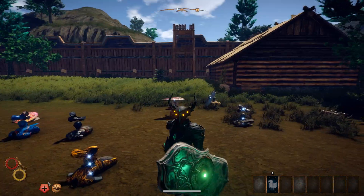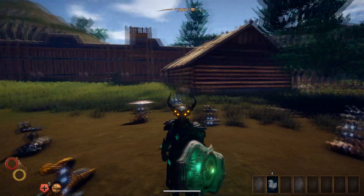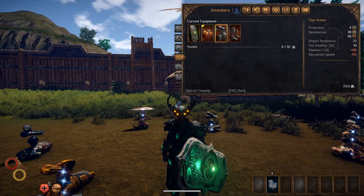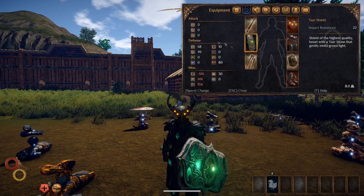Here is the Tessara set, which again looks really good — the shield just looks amazing, the helmet looks great. One of my favorite outfits in this game currently. Here are the individual stats, and here is the overall. The defense stats on this are pretty, pretty good.